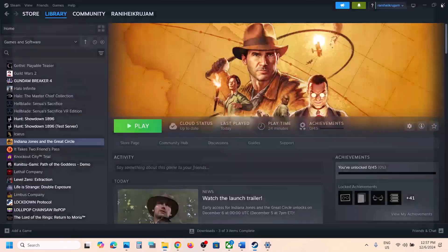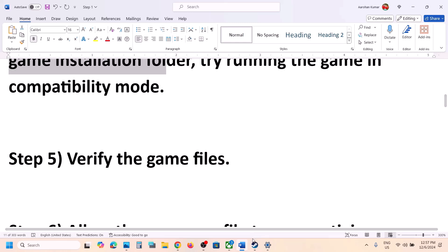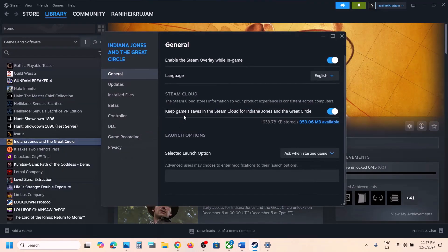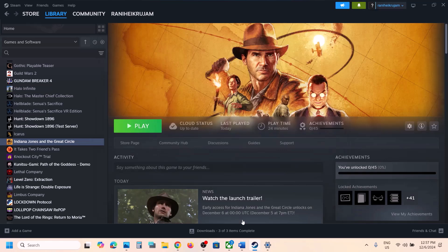If none of those compatibility options work, uncheck all the boxes, hit Apply, click OK. The next step is to verify the game files — this is important. In Steam, right-click the game, select Properties, go to the Installed Files tab, and click Verify Integrity of Game Files. Once verification is 100% complete, launch the game and check.